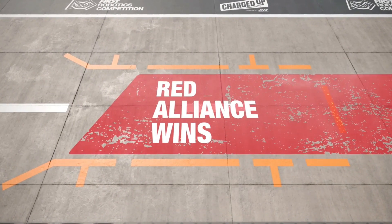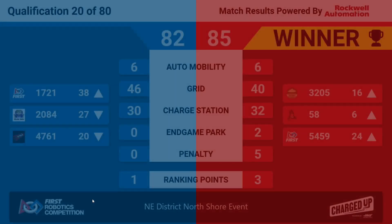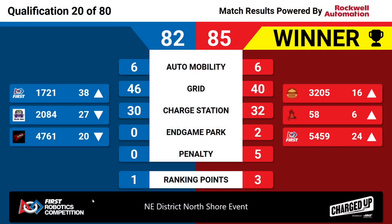Red Alliance is going to hold on, but this is going to be close when we see the numbers. Look at that — 85 to 82. One of the closest matches of the day. That's going to mean three ranking points for the Red Alliance and upward motion. 58 is going to move up to number six — they were at number seven before, so they get a little bit of a lift out of that.